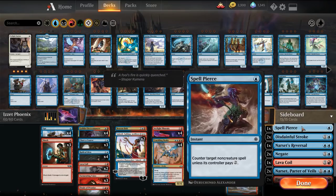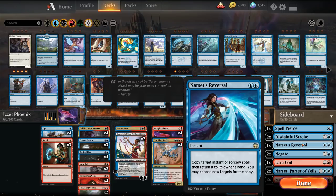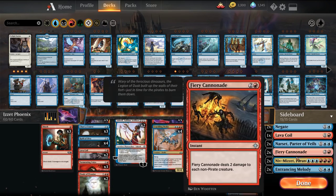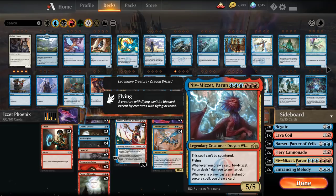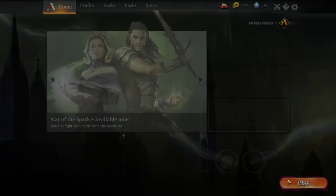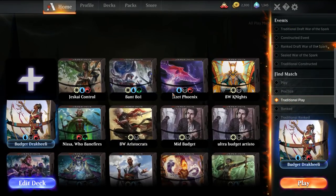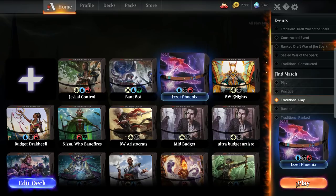The sideboard itself is Spell Pierce, Disdainful Stroke. Narset's Reversal is used against Nexus matchups to counter their spells. You have Negates, Lava Coils, Narsets, and Fiery Cannonade like we had. You're also adding Niv and Entrancing Melodies. So we'll get started, play a couple matches and see how it goes — let me go quiet the dog in the meantime.